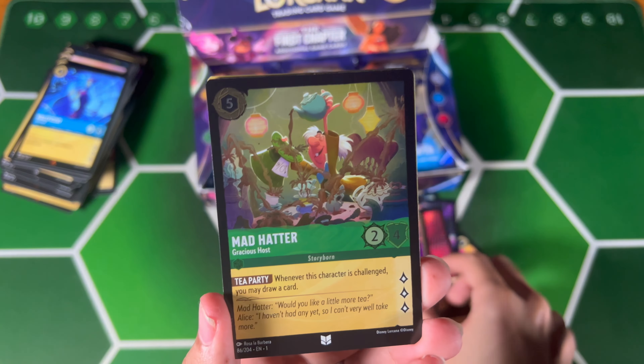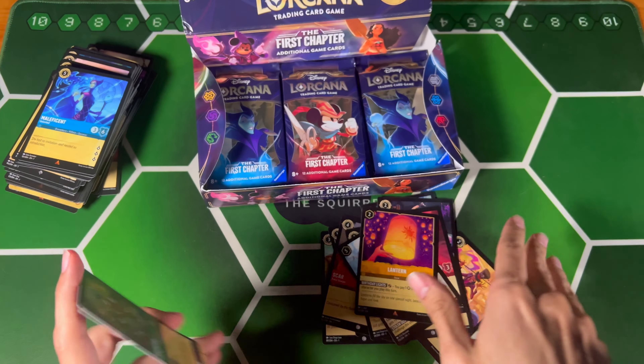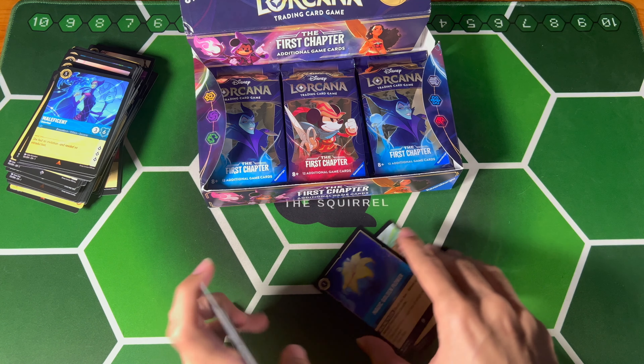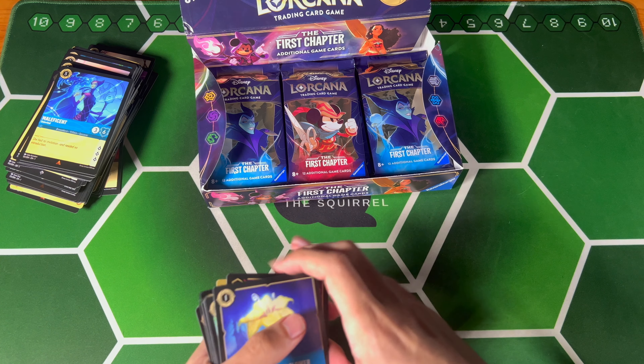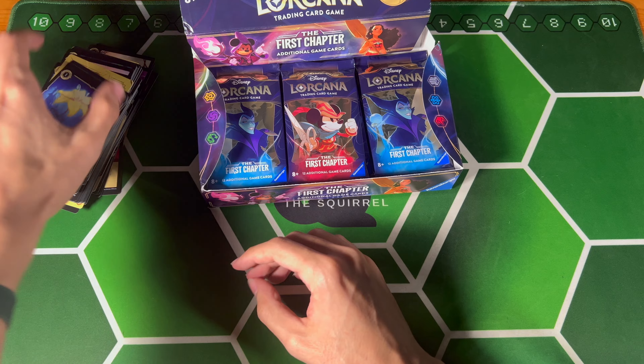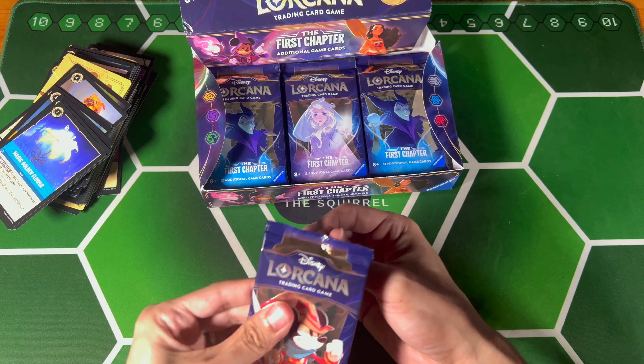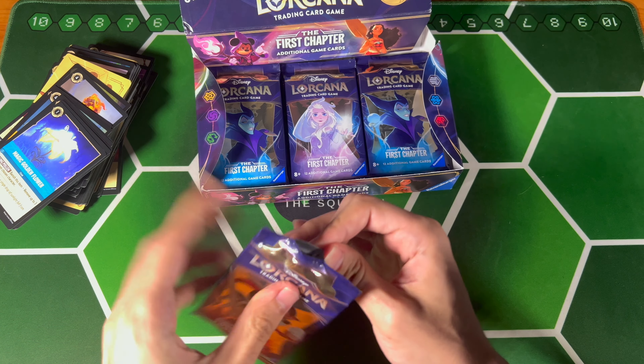Lantern's good, that's a good hit. Foil Maui tatter — I use that card, so maybe I'll actually put it in the deck. Or maybe I should try to sell off meta-relevant foils just to keep my finances in order. Card games take their toll.